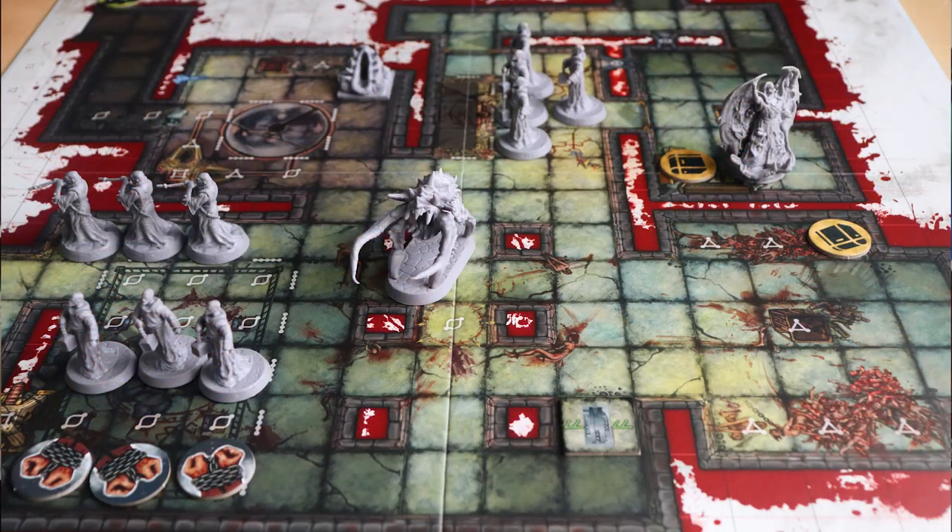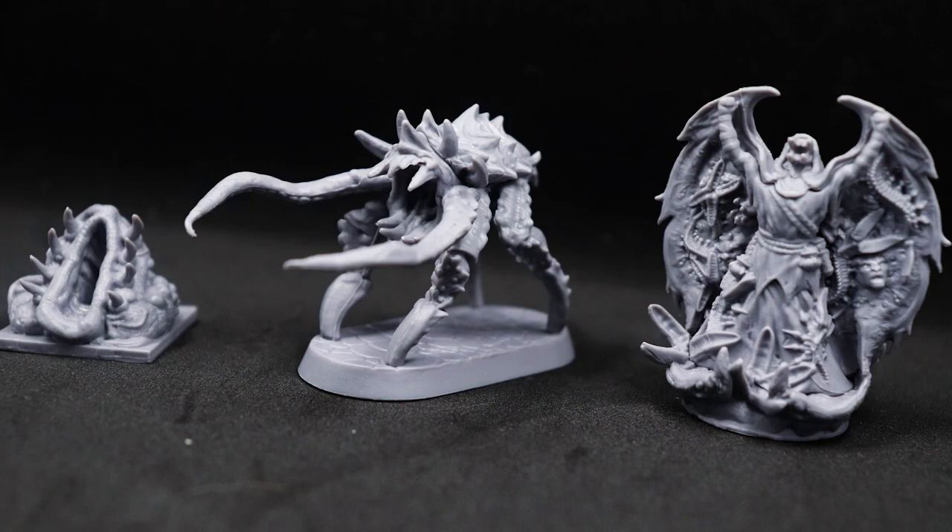Aesthetics-wise, Perdition's Mouth: Abyssal Rift has gone for that gritty, gory horror vibe. The maps are blood-splattered and littered with all sorts of creepy things. This is really reflected in the monsters and the models you come across, where you meet things like nests, bone swarms, and chitins, all in their icky glory. Overall the component quality in here is exceptional and there's plenty of it too. Opening this board game box really is a treat.